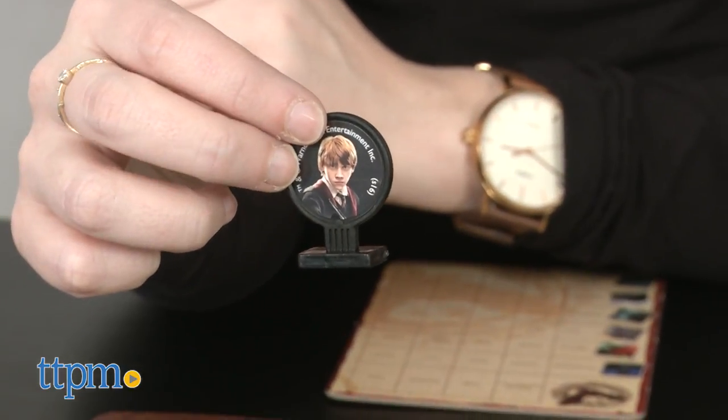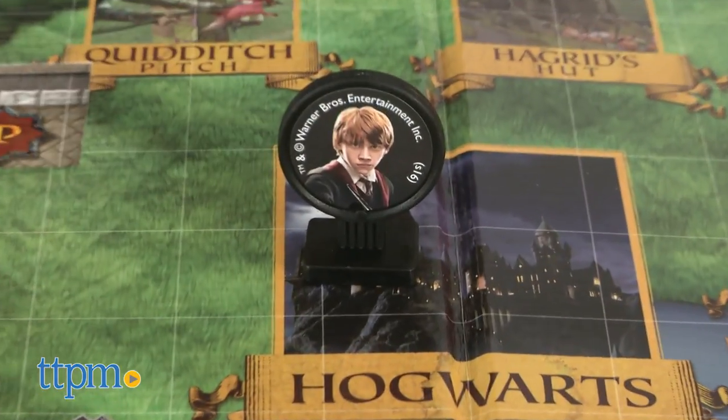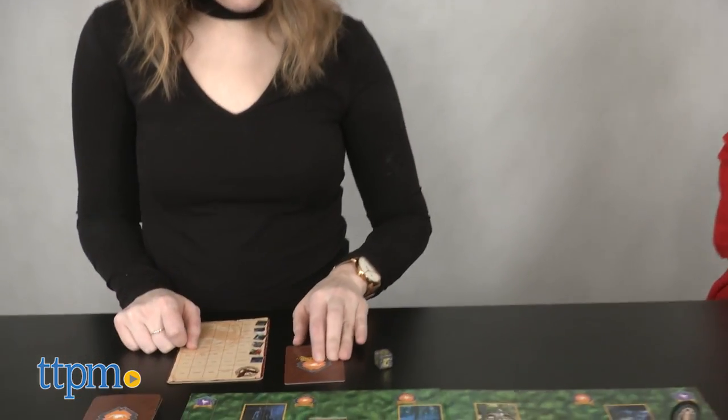Once the board has been flipped, you determine where to place your fellow opponent's movers. You may also choose to steal a top beast clue card from any player that was not on a passage space.